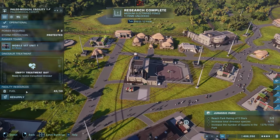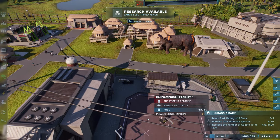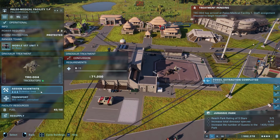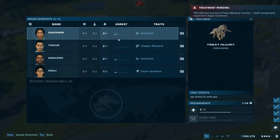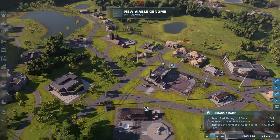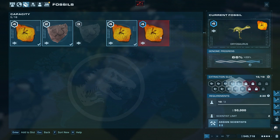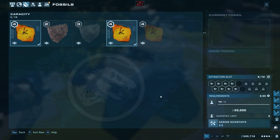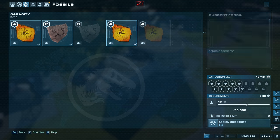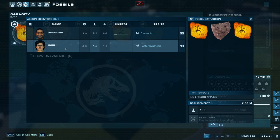Treatment pending — there's the trike all bloodied up. I need a scientist now — let's get you and you, start task, awesome! New viable genome — I was just about to check. Fossils just finished — let's get all these. Can only do two right now. Dryosaurus — plus 22 on its genome quality. We'll continue on.